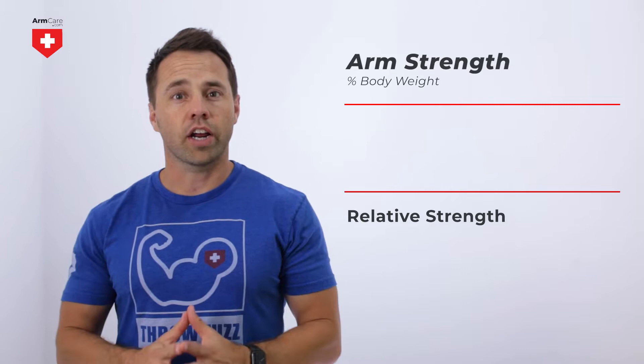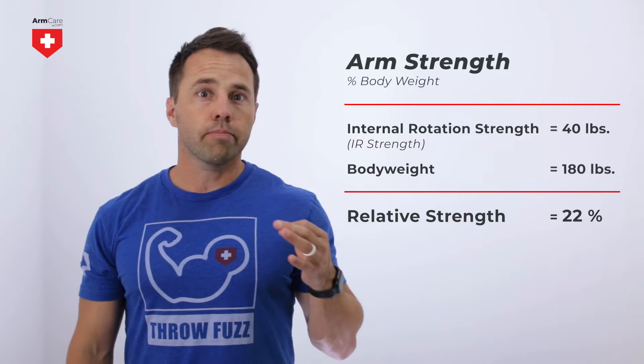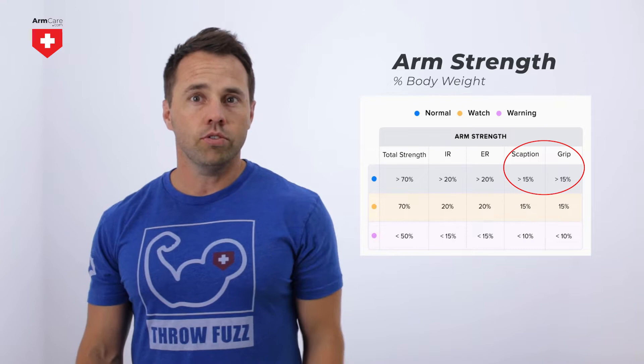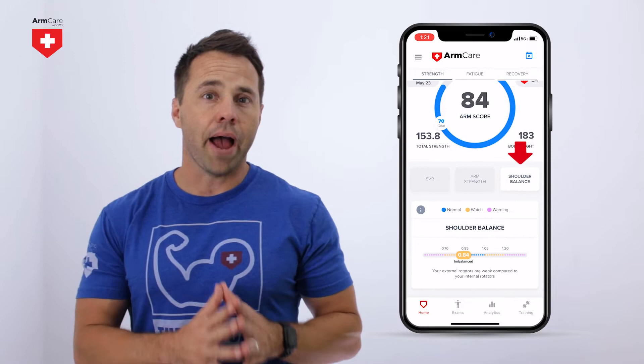Your arm strength scores are shown as relative strength, which takes the strength for a specific test, measures it in pounds, and divides it by a player's body weight. Relative strength is important for health. As the body grows, throwing arm strength must also increase to improve resistance to strains and sprains. Optimal relative strength for internal and external rotation is 20% of your body weight, while scaption and grip strength should be at least 15% of your body weight. If you're low in these values, there will be a yellow or magenta colored box around the value, and the app will automatically trigger exercise prescriptions to make improvements.